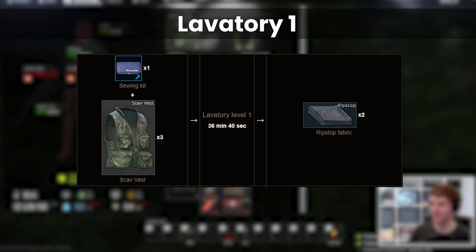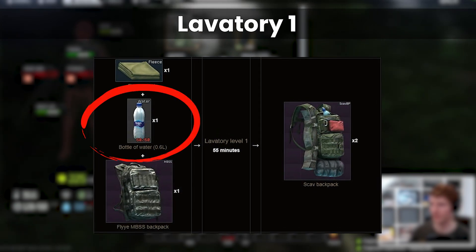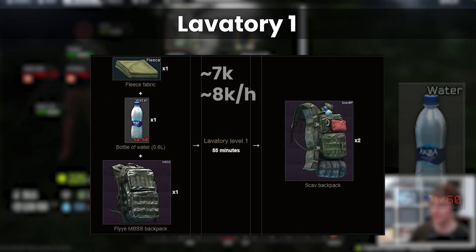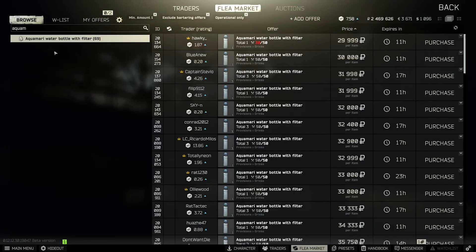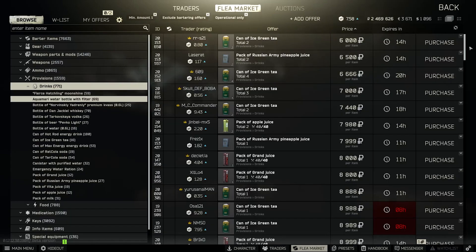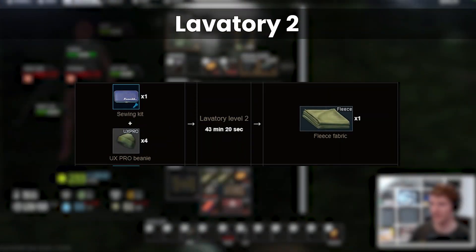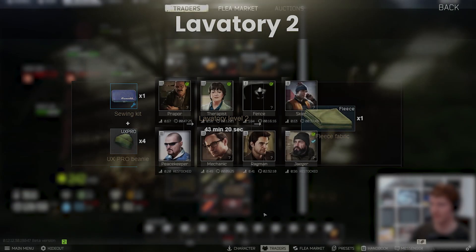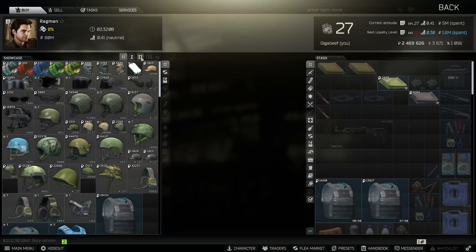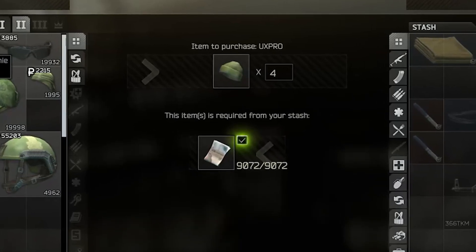Another one I tend to use quite a bit is the scav backpack craft. On its own this doesn't work well because it takes up a water bottle, but you can drink it down to 1 out of 60 and then use it in the craft. Water tends to be one of the more economical drinks since Aquamari got a nerf, so I'm using it in raid anyway — effectively making these free if you keep the one-use water bottle as a crafting ingredient. At lavatory 2 we open up another easy craft using 4 Ux Pro beanie hats to make a fleece. As you can buy these from Ragman it's very stable and hard to lose money on, and it's also an input for the scav backpack craft if you wanted to cycle that way and save on flea fees.